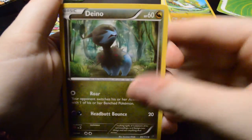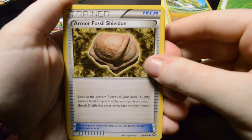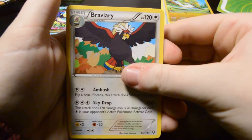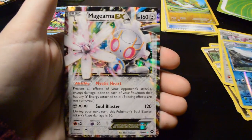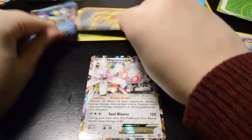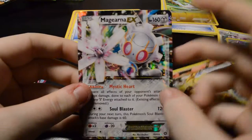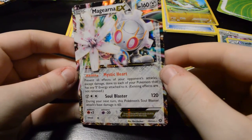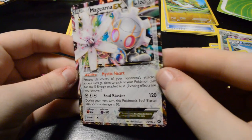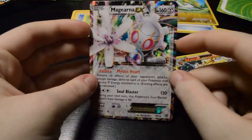We're starting off with Aipom — Dino, Larvesta, Aipom, Drifloon, Armor Fossil Shieldon, Braviary, Clang, and a Dewott Reverse Holo. Oh, look at that — we are three for three! I'm not sure how to say this, but Magiana — let me know in the comments how to pronounce that. It's a very nice card. I'm not really a fan of Steel types, but I've always loved the Steel EX cards.